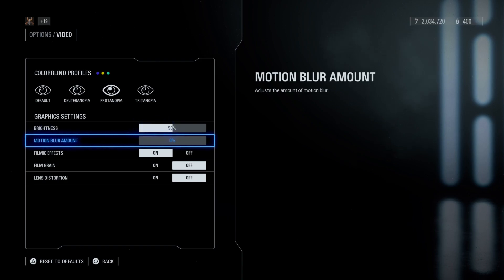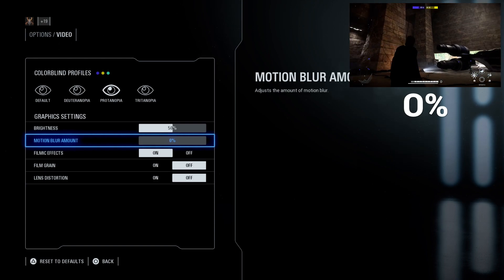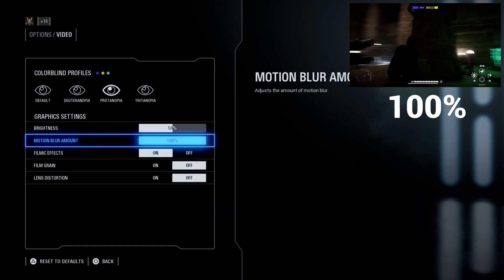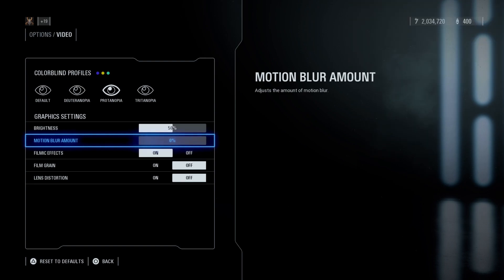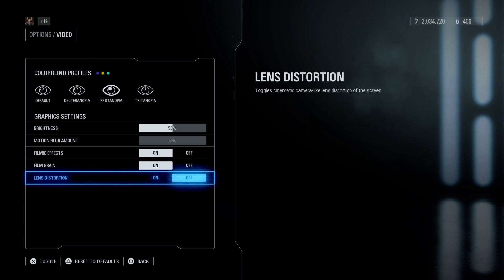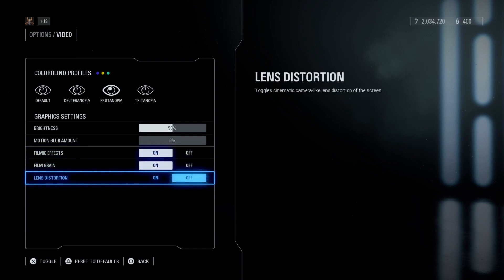Motion blur amount determines how sharp the screen effect looks. At zero the effect is incredibly sharp and clean; at 100 everything is super smooth but it can be harder to see things while turning your camera. I prefer it at 0% for a much sharper and cleaner look, although it shouldn't affect your gameplay that much. The last three options are purely cosmetic and you can tune them to whatever your eyes like — I prefer two of them on and one off, but it won't affect your dueling playstyle.